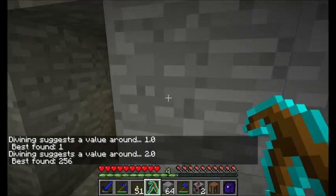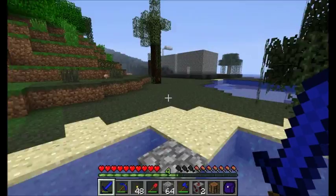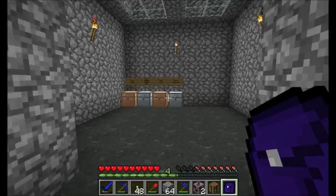Just getting out of the cave — nice, lovely day outside. I like to go spelunking if I'm looking for just random ores, but if you're looking for something specific like diamond, doing that branch mining is the best way to go when you're using the divining rod. I came back from that little expedition with 22 diamonds. Not bad.